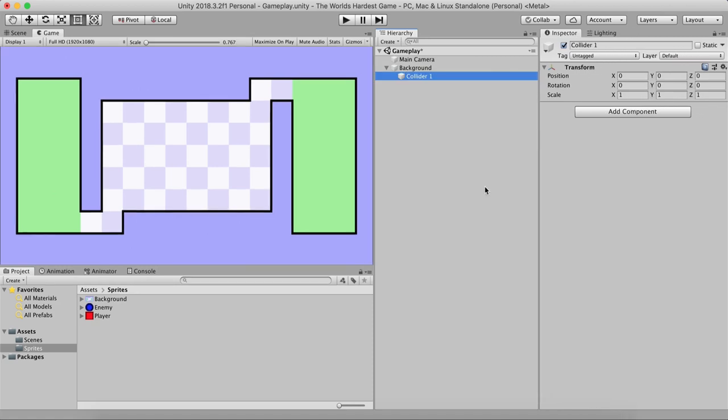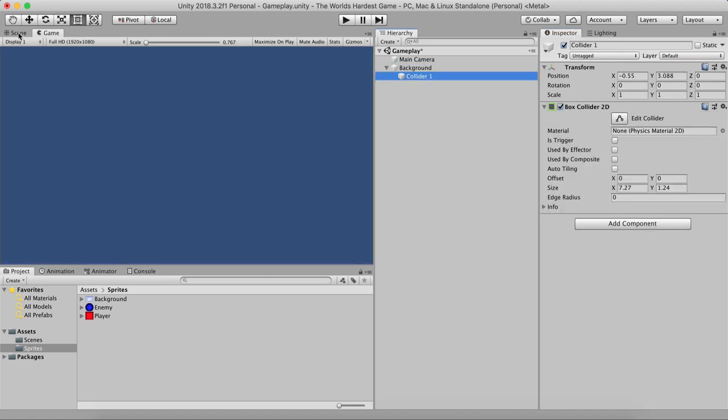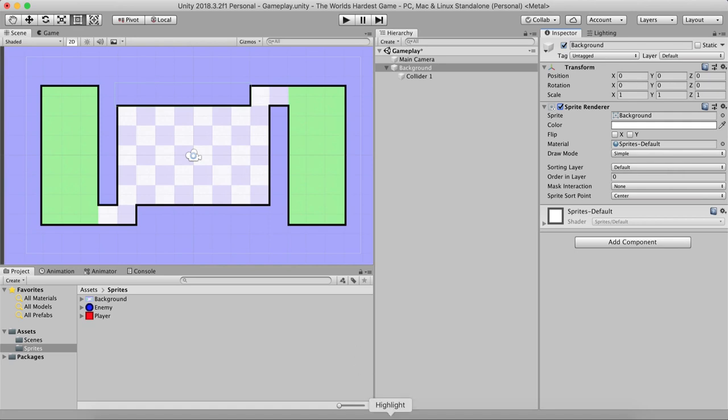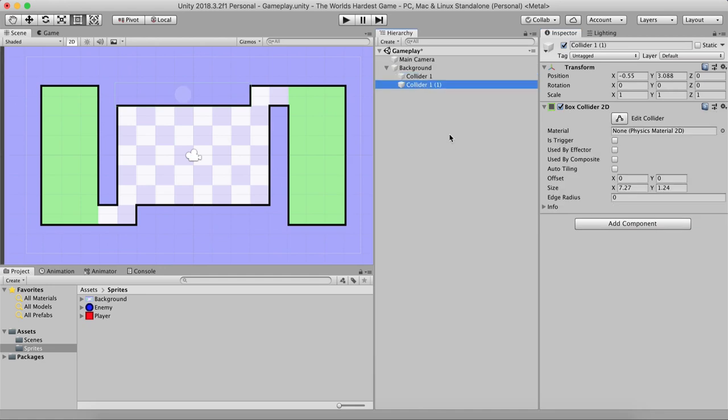Instead of resizing and moving colliders manually, I'm going to attach a Box Collider 2D and resize it. The size X is going to be 7.27 and size Y is 1.24. The position X is going to be negative 0.55 and for Y it's going to be 3.088. If I turn off the background sprite you can see where that collider is in the scene — right here — not allowing the ball to pass through.